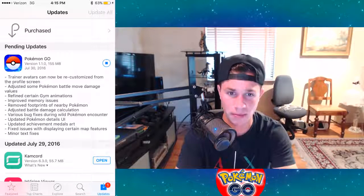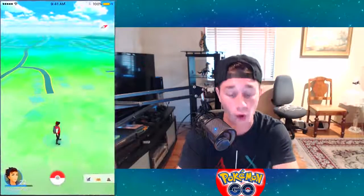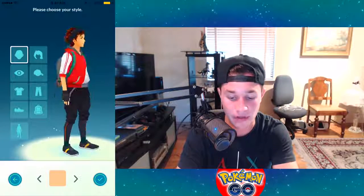Top of the list: trainer avatars can now be recustomized from the profile screen. If you go to your profile and hit the bottom right button, you can customize your character. I'm gonna leave mine because I like how I set him up.